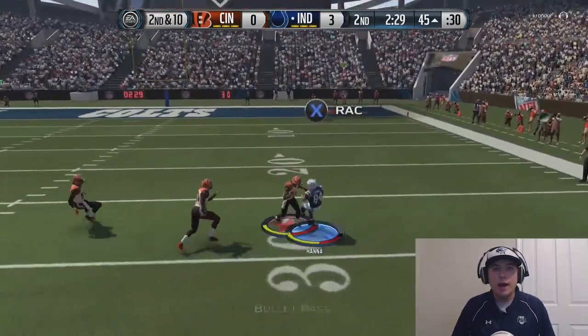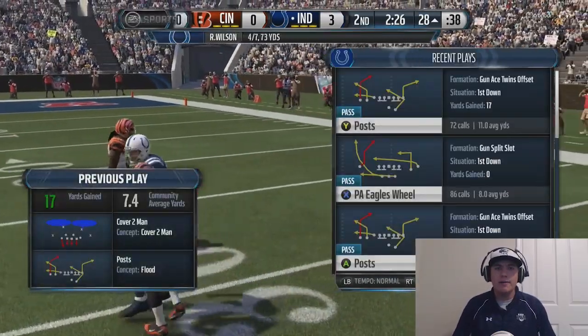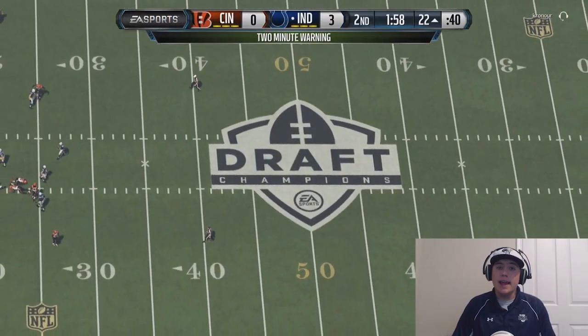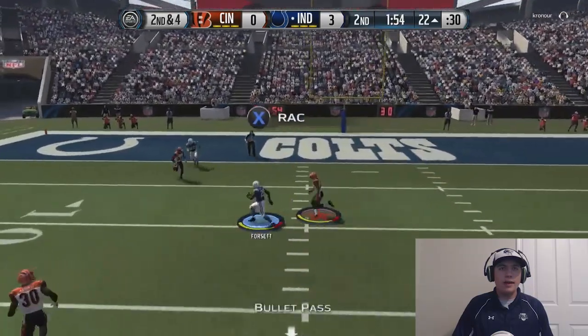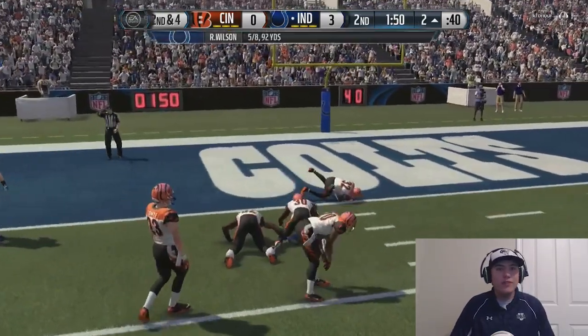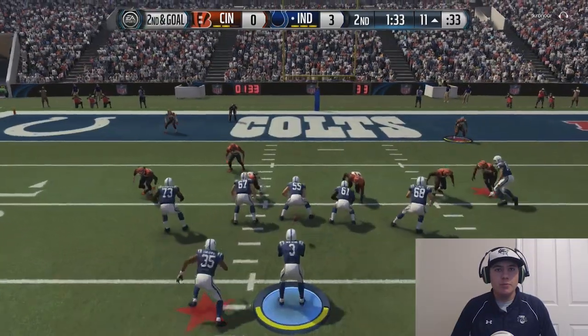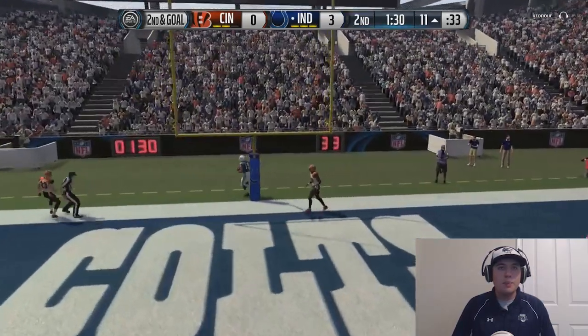I'm gonna try and give it to Hannah once again, he hasn't been able to make a catch. Let's see if he can make this one. Come on Hannah, there we go, taking the hit and making the catch! Okoye getting a nice gain, I'll definitely take it. I have a open, get that catch. Justin Forsett getting all the way down to the five, he keeps fighting down to the two. Come on, this place should be open, we should be able to hit someone for a touchdown.